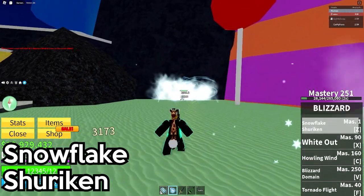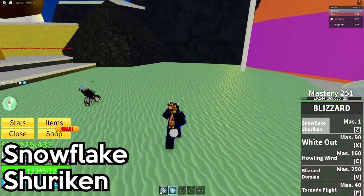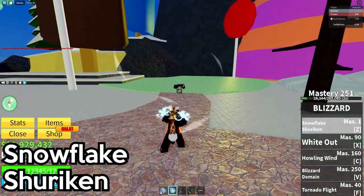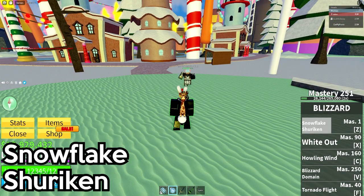Snowflake shuriken: if you press it, two snowflake shurikens deal 3000 damage. If you hold snowflake shuriken and there are five, it can hit a wider range. Whiteout...